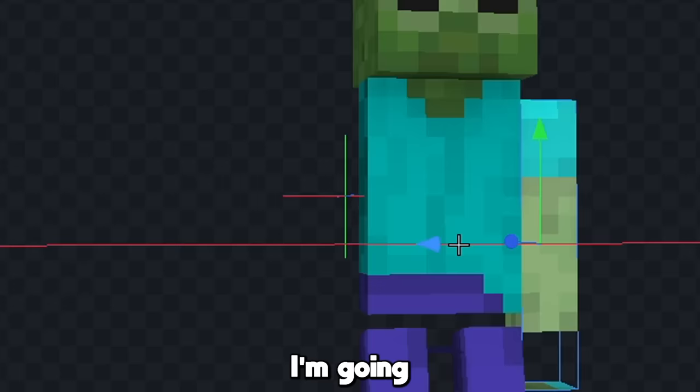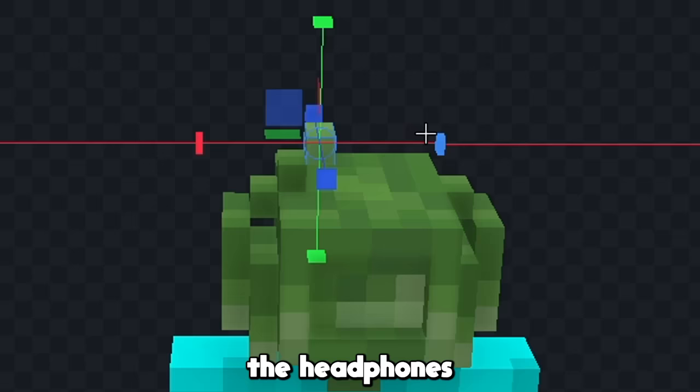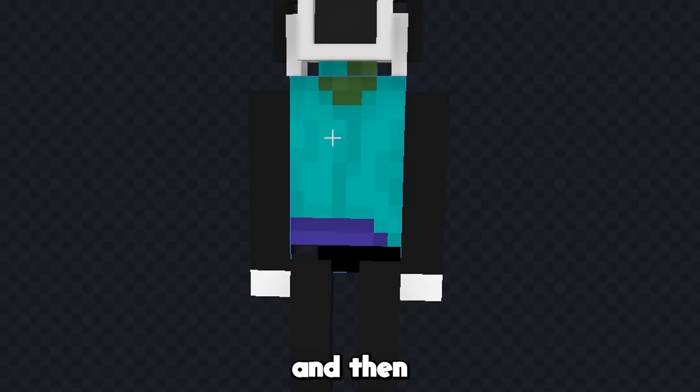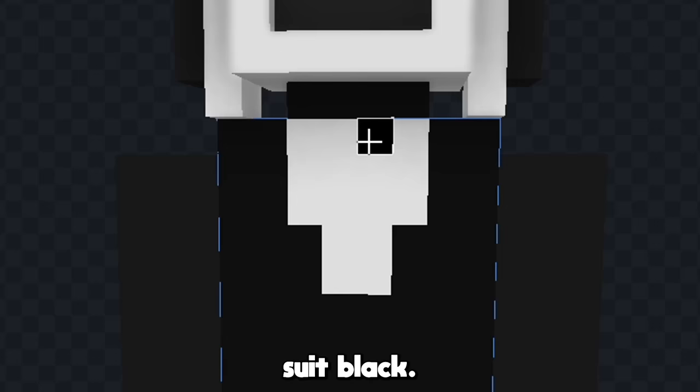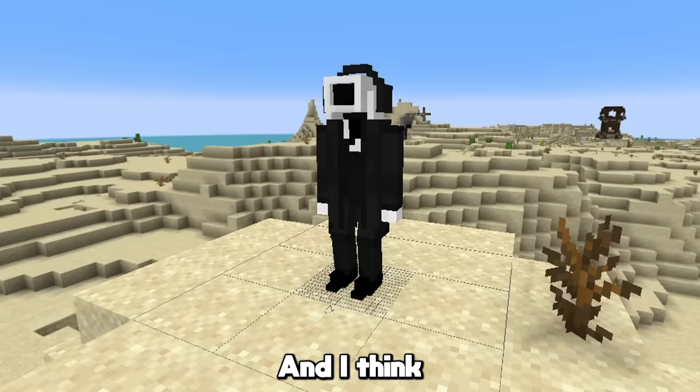I'm gonna give him some long arms like this, and now I'm gonna start to shape the camera on his head. Let's just put some walls around the lens like this, and then we'll give him the headphones that he wears as well. Now it's time to color this guy in — let's start by coloring the edges of the camera, then we'll color some parts of his suit black, and now let's add some details to his suit as well. The cameraman I'm looking at also seems to be wearing a coat, so let's give him that as well. Now let's add a little bit of texture to him, and I think that looks good.